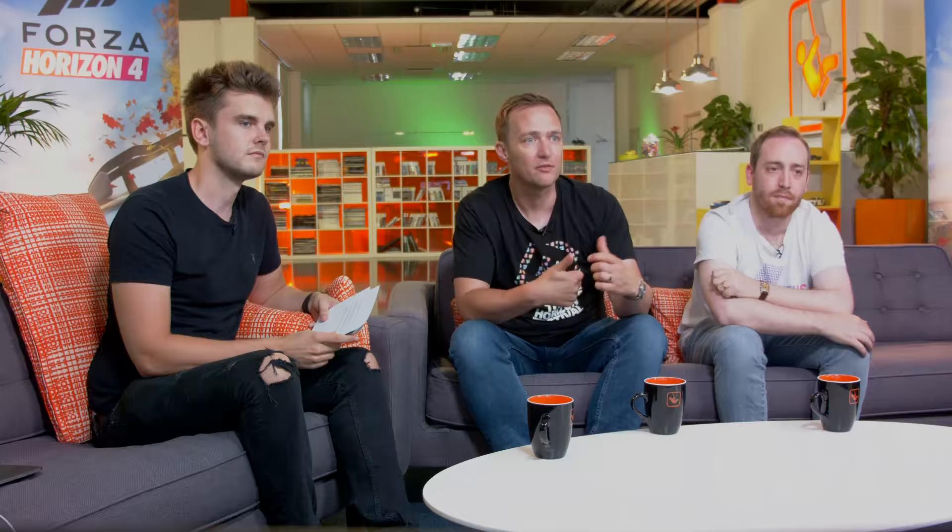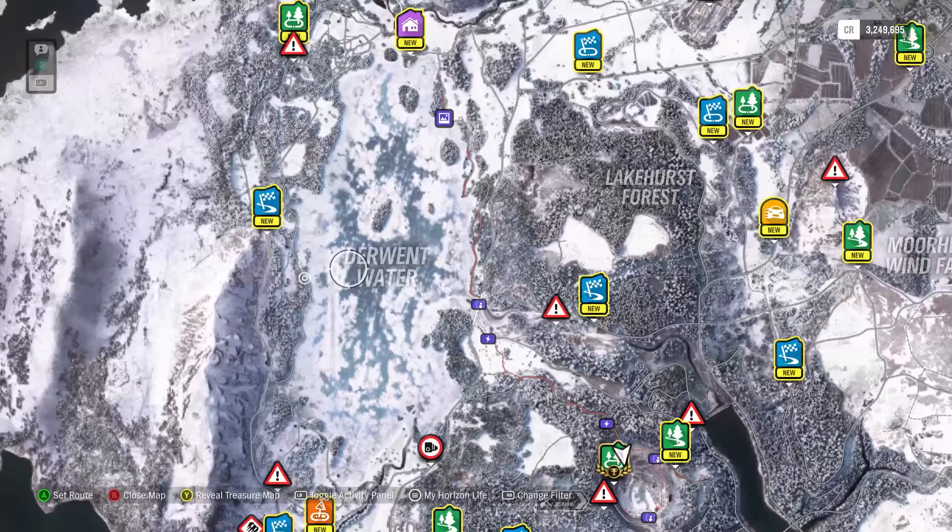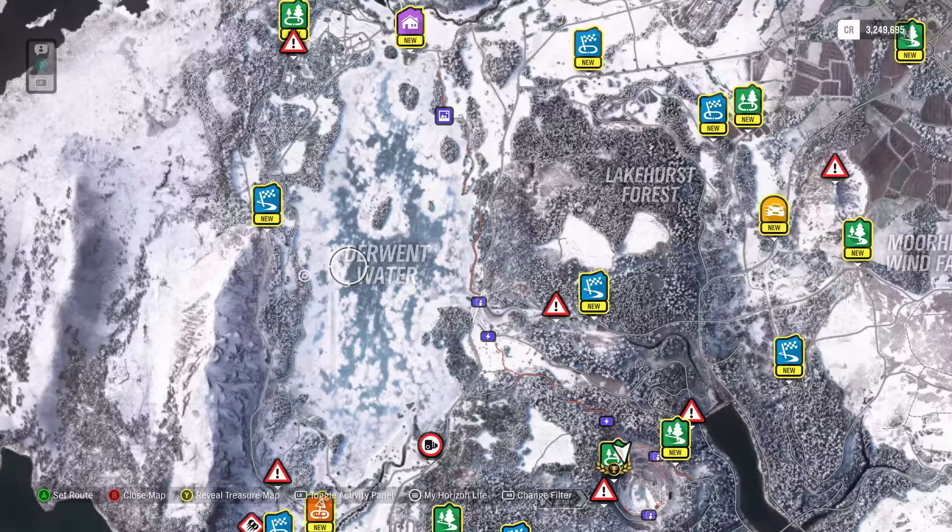If you're not in the game when the season changes, when you return, the game will just say the season's changed, play the transition cinematic, and you'll start from where you left off. Also, the map screen is different for each of the four seasons — this is the winter one, which recognises that the lake is frozen and a lot of the other water in the world is frozen as well. It brings in the seasonal championships for winter and removes the ones from autumn. You can see the full winter map on Twitter or Instagram at Forza Motorsport Official.